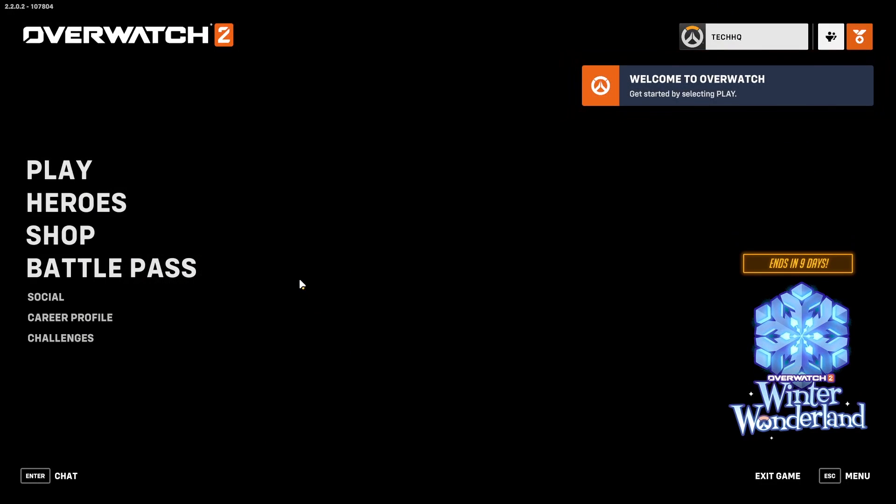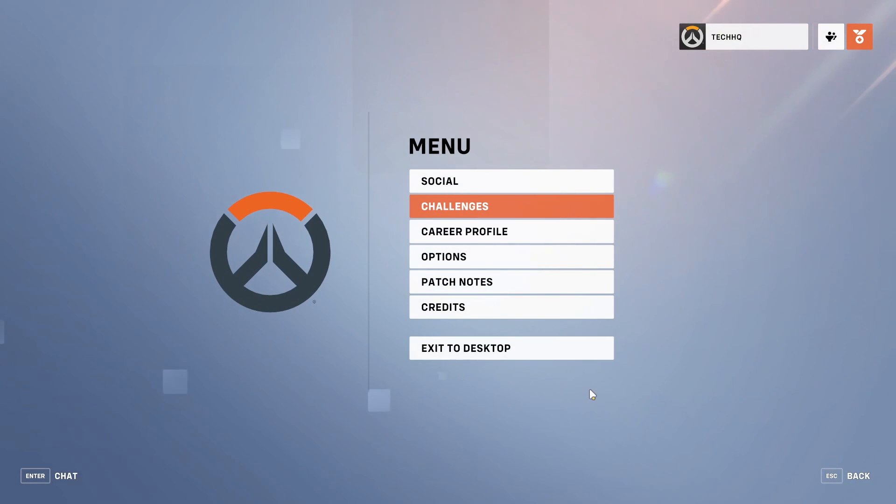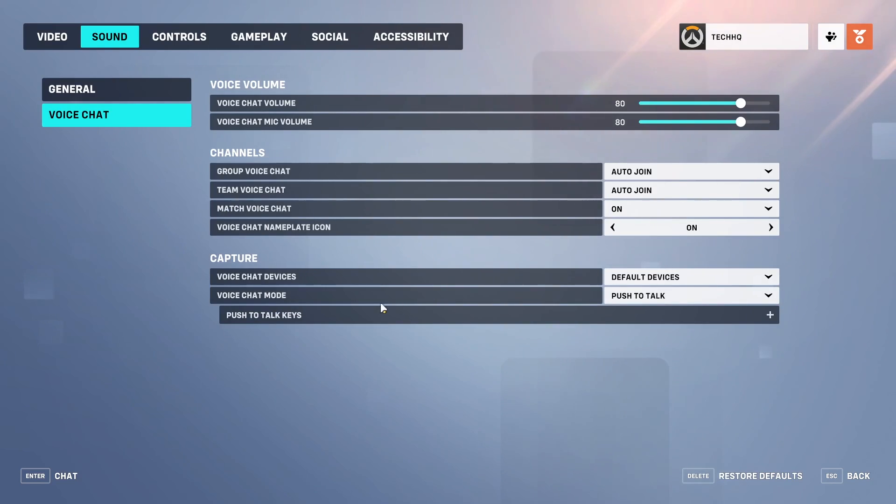First of all, before doing any solution, go ahead and open up Overwatch 2, then select menu from here and click on Options. Then go ahead and select Sound, and then select Voice Chat.